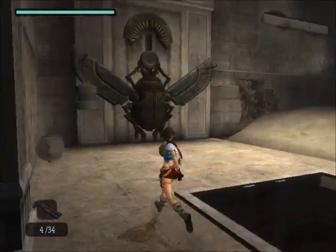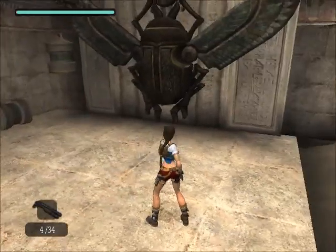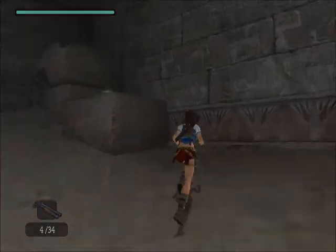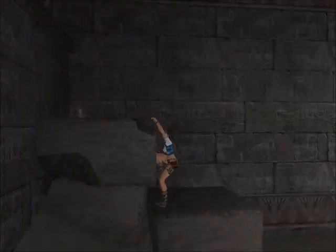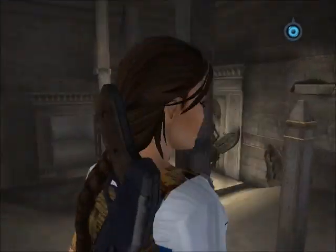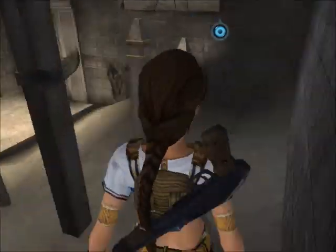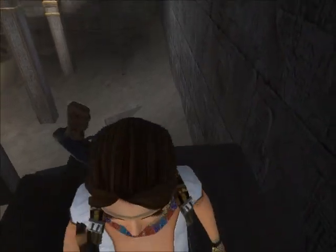I hear something vicious... alright, maybe not. Well, they give you quite a few health packs in this stage — that's good. You can climb up and around all these columns here, and that'll take you to a secret or something up around here somewhere, but that's not what we want to do. Hey, that's a cool little move — I didn't even mean to do that.